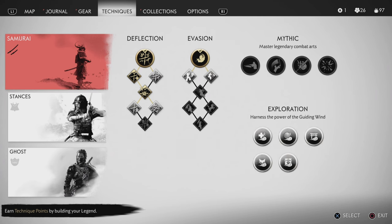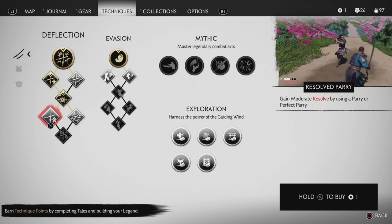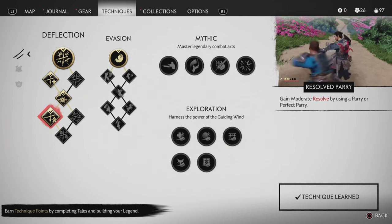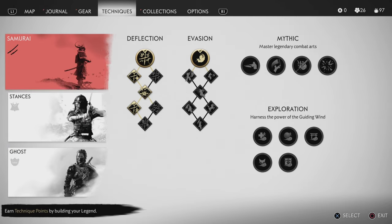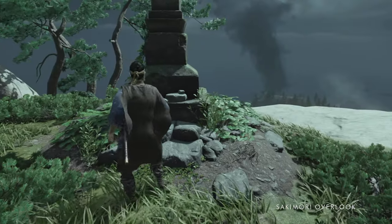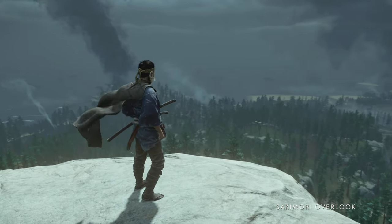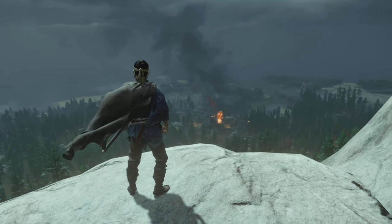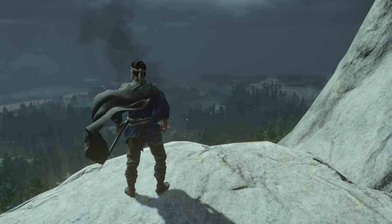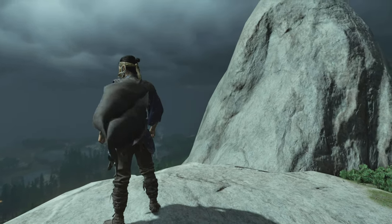We got one more skill point, so we'll probably do something parry-related — 'Gain resolve by using a parry or perfect parry.' Big fan of that. So next episode like I said, we'll make our way down to Azamo Bay and help the prisoners down there. Hope you guys have enjoyed this — if you have, please don't forget to leave a like, leave a comment down below about what you'd like to see more, and I look forward to seeing you guys next time.